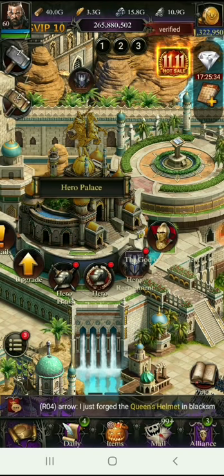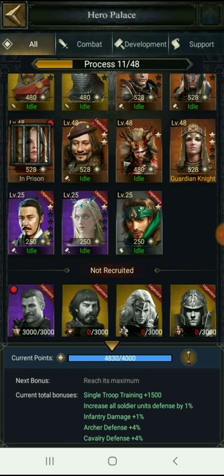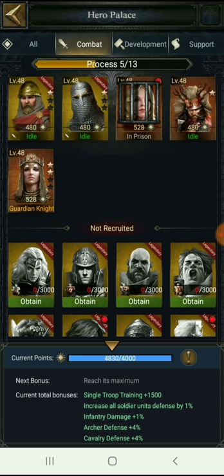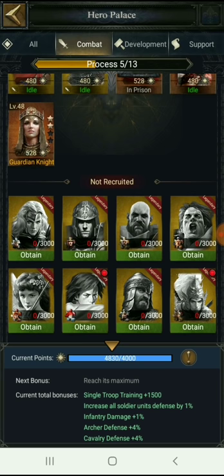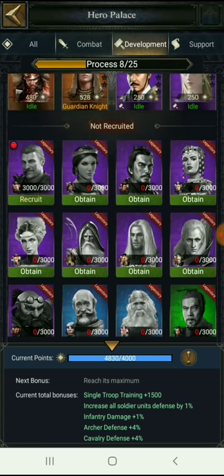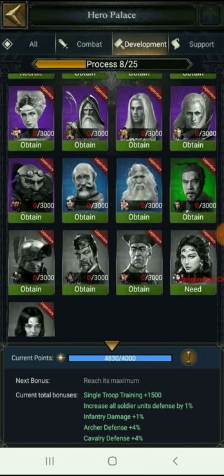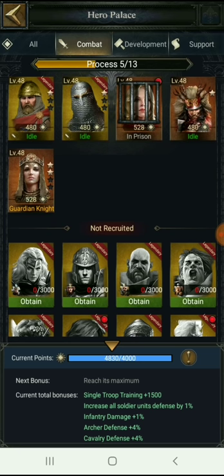Now going to the heroes section, you can see the various categories: all, combat, development, and support. Combat shows only those heroes you use when doing battles. There are two sections — your recruited heroes on top, and those not yet recruited below. For development, a few heroes have been recruited but more can still be recruited, and then you also have support heroes.